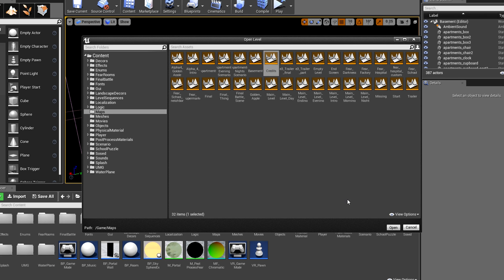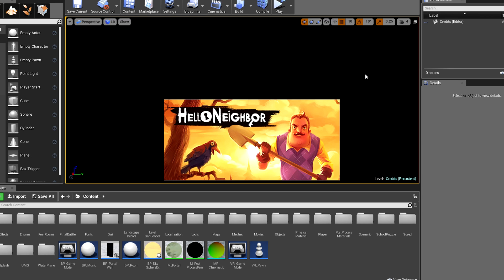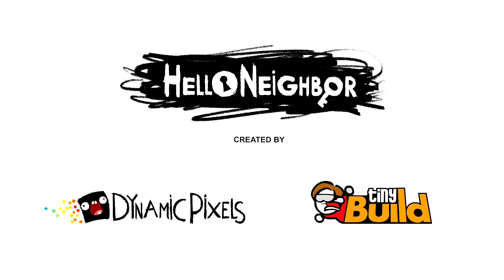Now we have Credits, which obviously shows right at the end of the game once you've finished it. So this should be interesting — I wonder if it's literally just a cutscene, but there could be something hidden in there. You know how in Marvel they have the after-credits scene? Oh, there could be something here — fingers crossed. Please don't just be a cutscene. It's just a cutscene — it's literally just a picture. Well, thanks for that. That's lovely. Well done. Bravo.